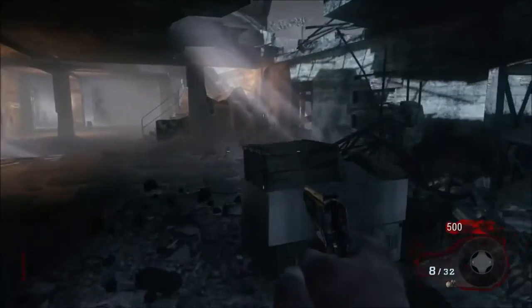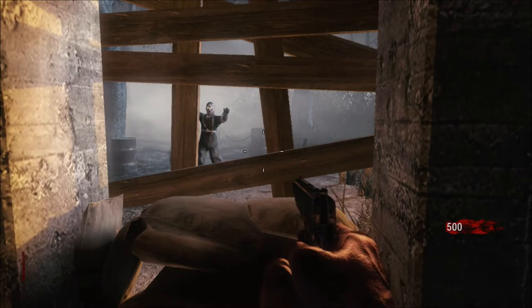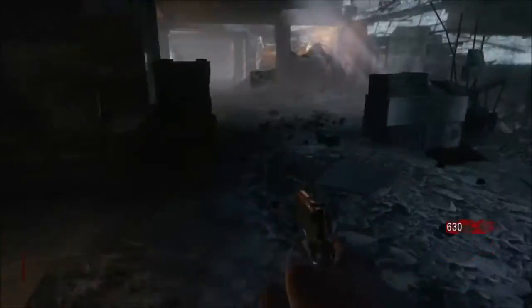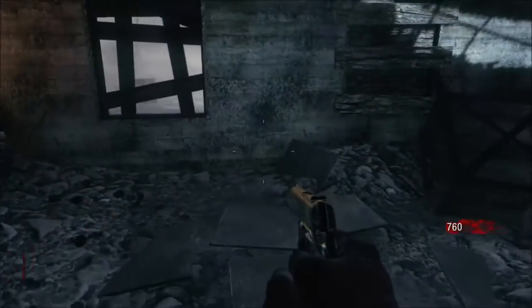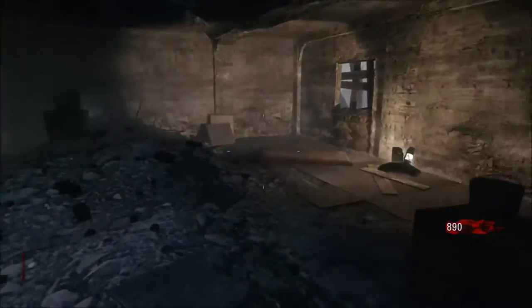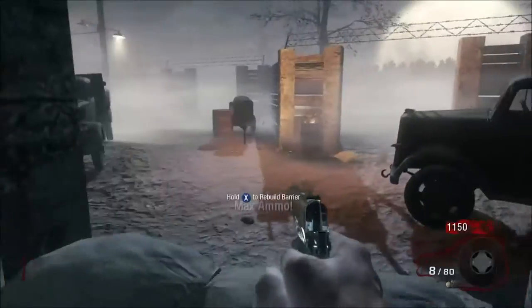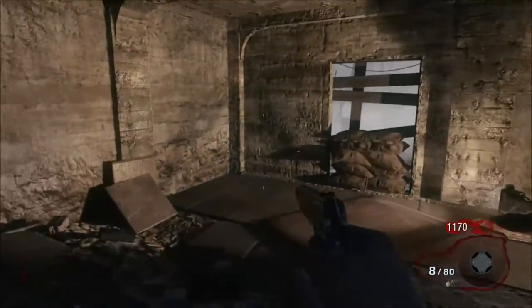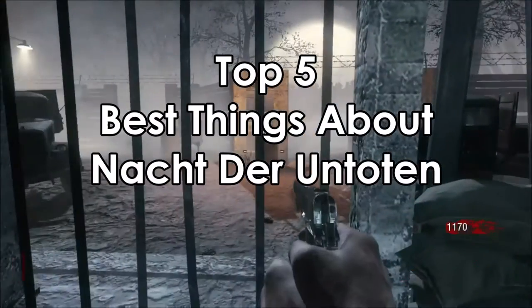What's up guys, this is Top 5 Zombies here and welcome to a new series. This will be a weekly series where I will do the top 5 best things about a certain map and then do the top 5 worst things about that map the following week, so every fortnight the map will change. The maps will go in order: Nacht der Untoten, then Verrückt, then Shi No Numa, then Der Riese, and so on. I will be doing every map except the World at War remasters in Black Ops 1. By the end I would have done 26 maps, and because Black Ops 3's DLC 3 and 4 will be out, I will do 2 for each map meaning 52 videos in total. Since there are pretty much 52 weeks in a year, this series will last a year if all goes to plan. To start this week, we will be doing the top 5 best things about Nacht der Untoten.